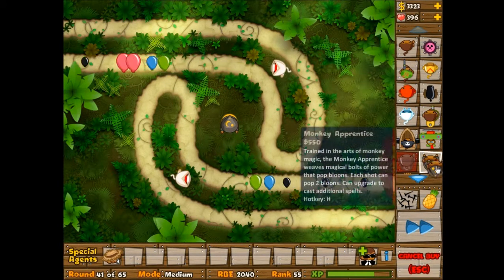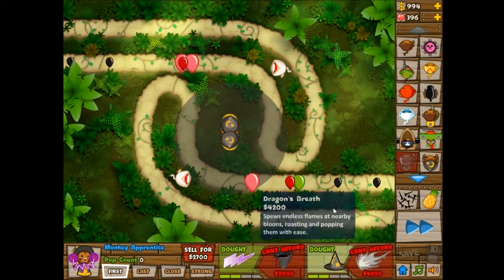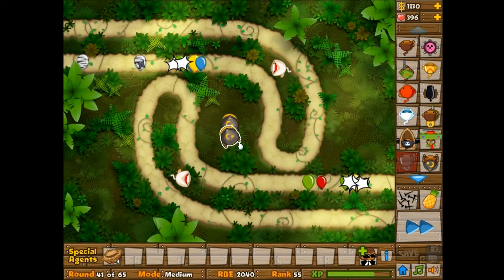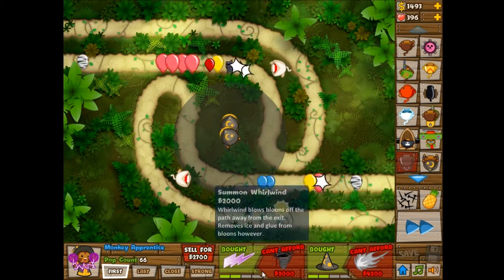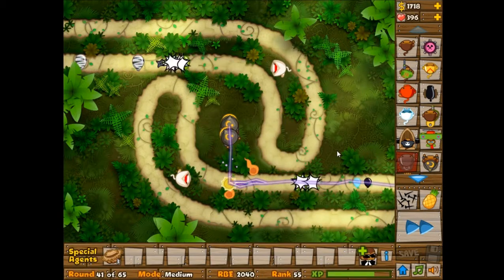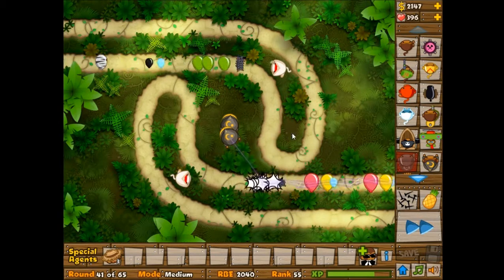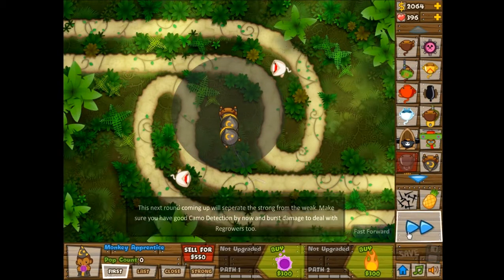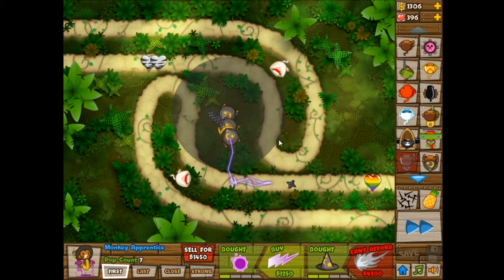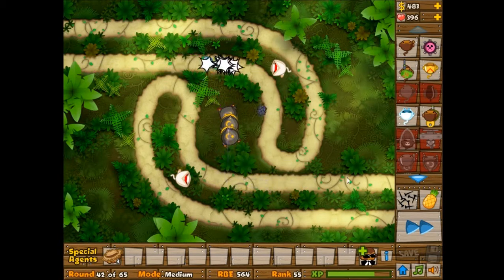Alright, back to Bloons. I'm actually gonna start placing some more towers. I'm not sure if I'm going to go with Dragon's Breath or Whirlwind anytime soon. I think I'm just gonna stick with maybe five Monkey Apprentices — two wizards — so they've got camo detection, lead busting, and the lightning for crowd busting. Although now I really want to put more Ninja Monkeys in.